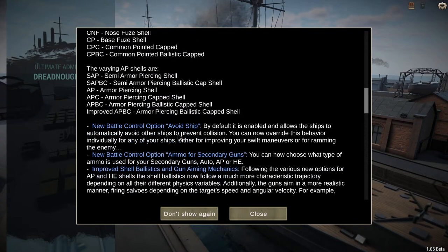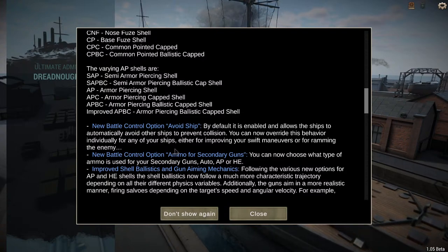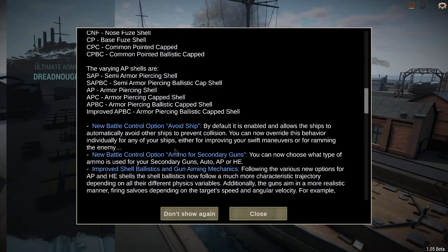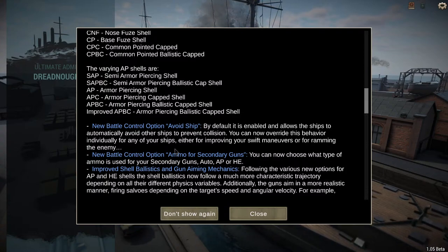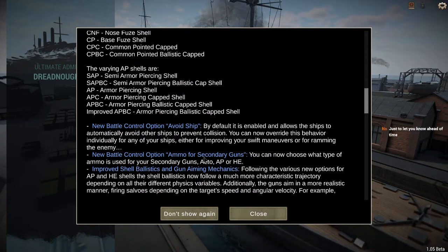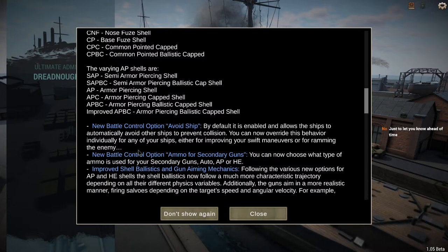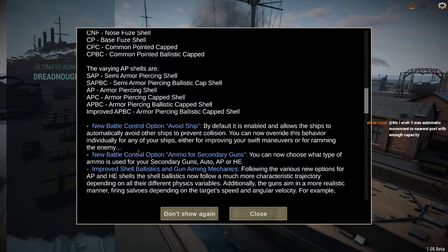New battle control option: Avoid Ships. By default it's enabled, allowing ships to automatically avoid collisions. You can now override this individually for any of your ships, either to improve swift maneuvers or for ramming the enemy. We've actually had to use rams to kill enemies we couldn't hit before, like ships doing donuts in the middle of the ocean.